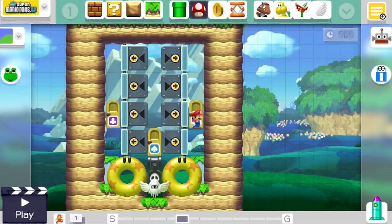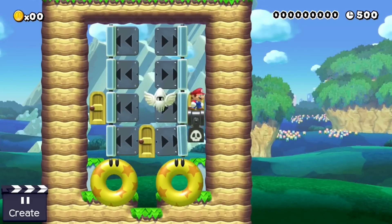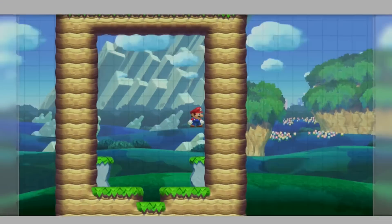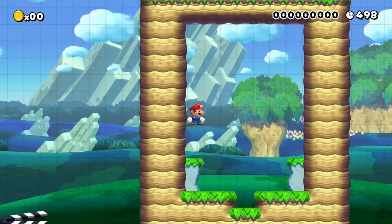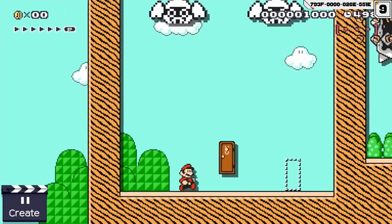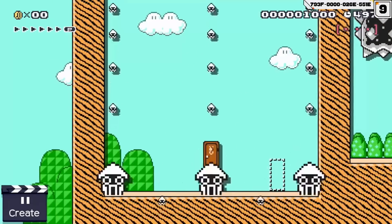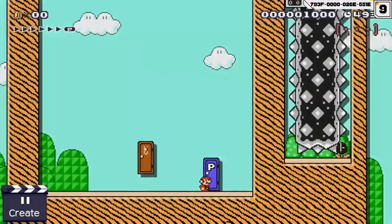And now let's take a look at something really awesome. Bloopers are able to create a randomizer in Super Mario Maker — this setup will push Mario either to the right or left whenever he enters this room, completely at random. This room looks pretty peaceful at first, but sadly it's not, as it is raining bloopers in this world. Mario has to carefully dodge the squids while he waits for the P-switch to activate.